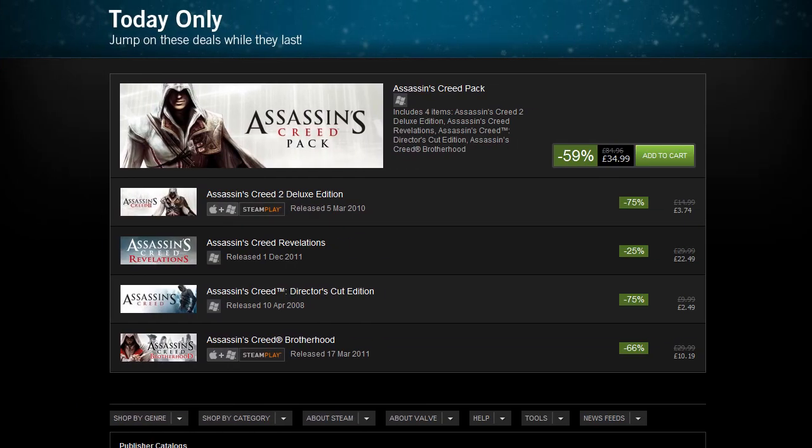The Assassin's Creed series — most titles are 75% off, with the exception of Brotherhood at 66% and Revelations at 25%. I won't run through all the prices as it would take too long. My recommendation: Assassin's Creed 2 Deluxe is by far the best deal of the lot. It's an absolutely fantastic game — I would highly recommend it without question. The PC version is really good, and bear in mind that Ubisoft did remove the always-on DRM on all these titles.